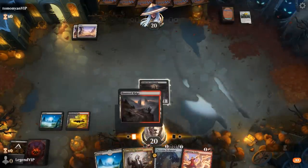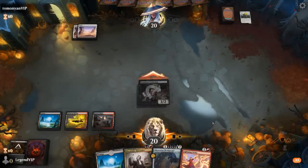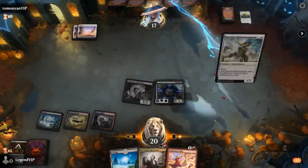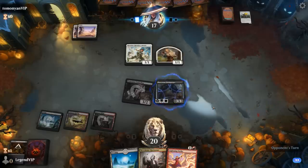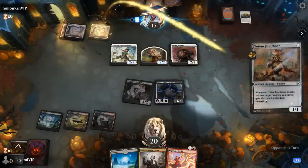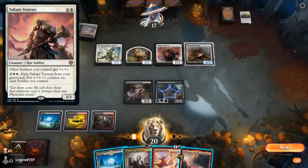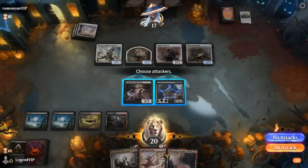Opponent passes. They might have the 2/1/1 tokens at instant speed, which I'm happy to trade for Underdog. And yep, there's the Reinforcements. Is our opponent on Soldier Tribal? Having some removal for the key creatures is important. Could see Brutal Cathar, another Soldier, a Valiant Veteran, and a Frontliner. So how about we attack? If they want to block or double block, we can punish them.